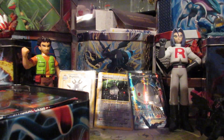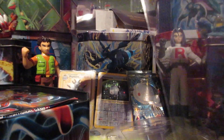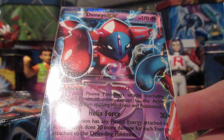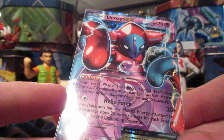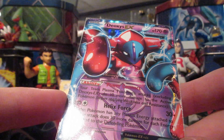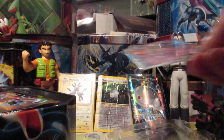Alright, let's get that Deoxys in here. We got Plasma Connect — Power Connect. The ability is Team Plasma: once your Team Plasma Pokémon's attacks, excluding Deoxys EX, do 10 more damage to the active Pokémon. Its attack is Helix Force — if this Pokémon has any Plasma Energy attached to it, this attack does 30 more damage for each energy attached to the defending Pokémon. That could be a powerful card. There's the code, which I'll keep.